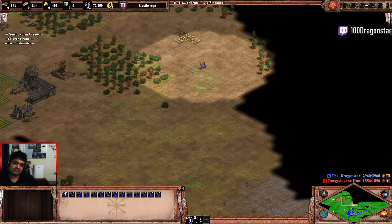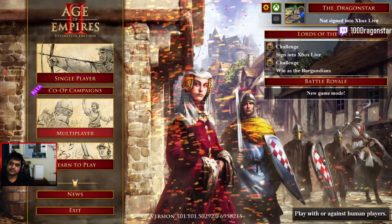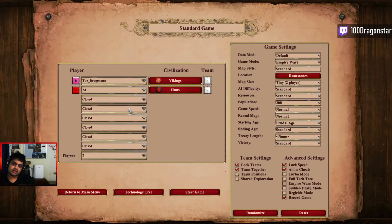And that's the Viking build. This is the straight archer build — this is more of a 1v1 opening. The team game opening might look a little bit different.